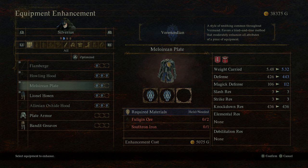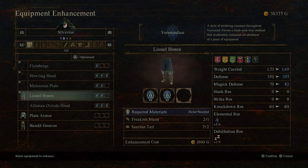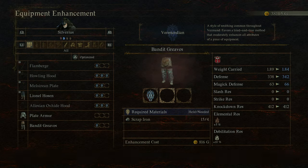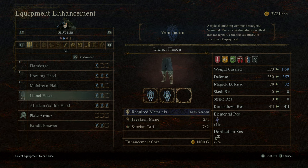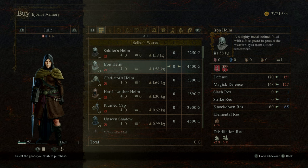He also has the Maelorian Plate with two upgrades sitting at 426 defense. The plate armor is a massive difference so we won't touch that. What about the Bandit Greaves? Bandit Greaves is at 334, whereas his Lionel Hosen is 350 with no upgrades. I'm going to try and see if we can surpass it because I think these look cooler. With scrap iron and dappled ore, we get 342 — as opposed to 350 — plus the Lionel Hosen has better elemental stats, so we won't change that out. Shame.